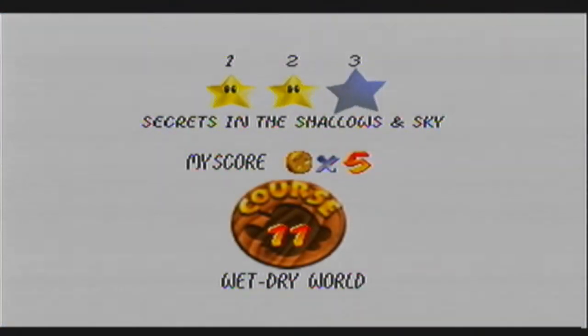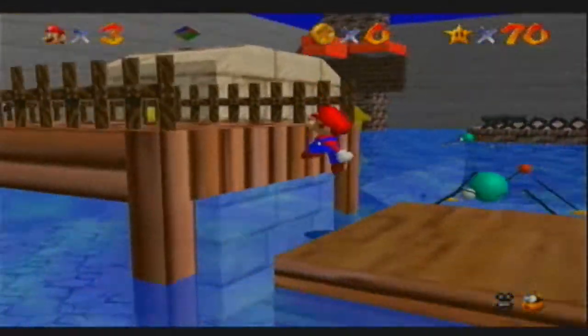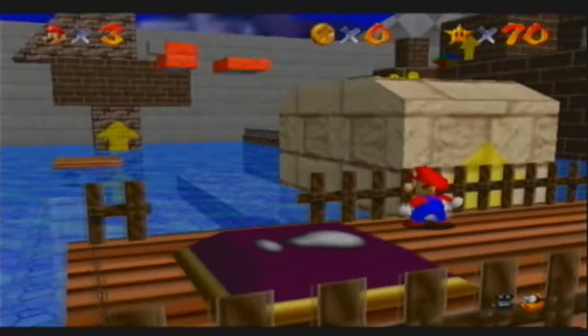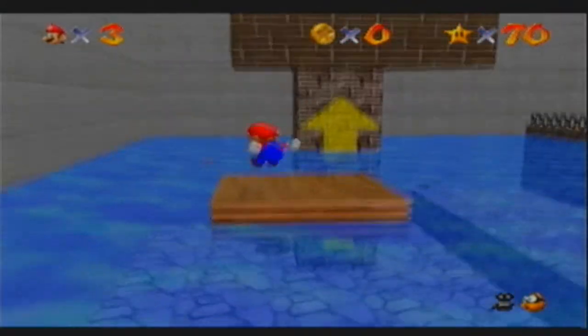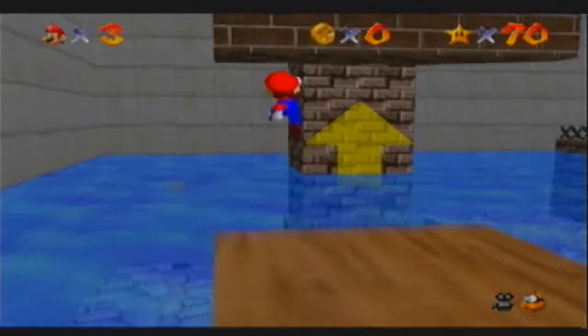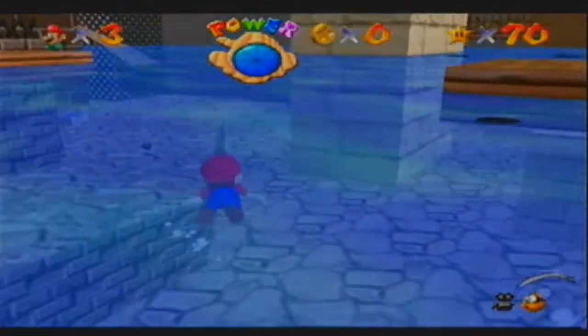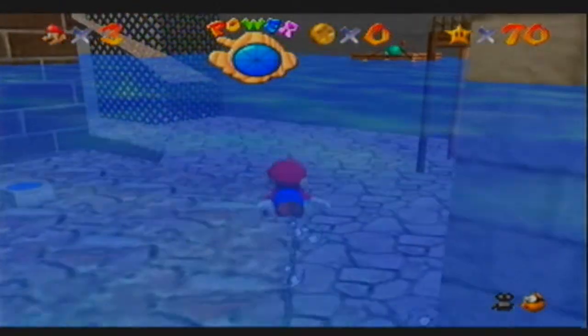Secrets in the Shallows and Sky. Alright, another secret level. We are going to drain all of the water first, because that's pretty much what you have to do. The switch is all the way over there on the opposite end of where I actually jumped to — the switch to drain the water completely, because that's what you're going to want to do for this level.